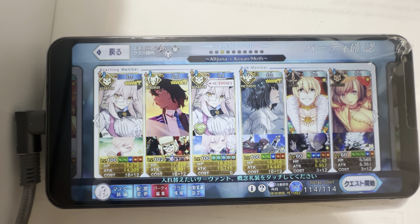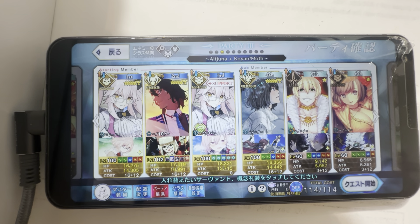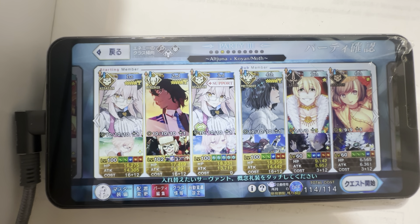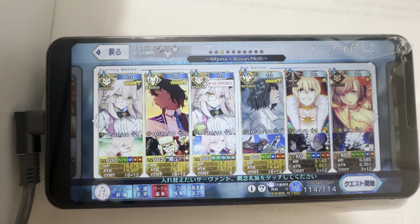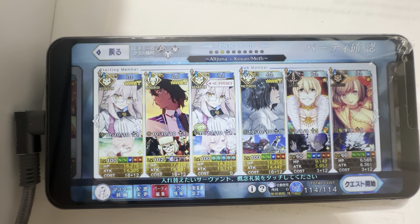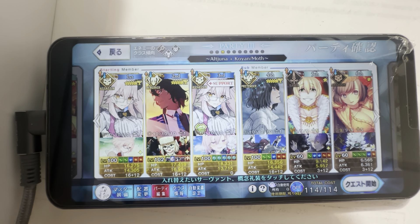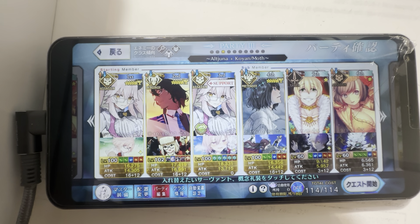The only issue with this team is we have five bond point CEs — six would be better, which is what teams using Habetrot or Space Ishtar can easily do when looping. Castoria is just so overpowered that those teams can run six CE setups, but buster teams tend to do more damage overall. You do need to give up at least one CE slot to make this whole thing work, but that's the cost of having so much damage.